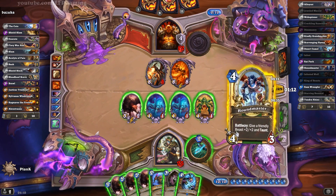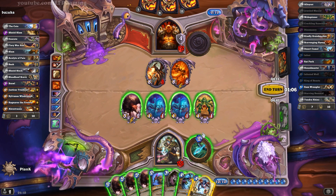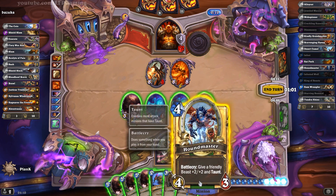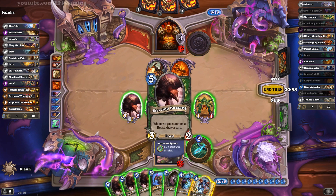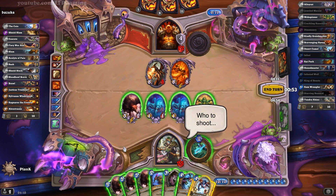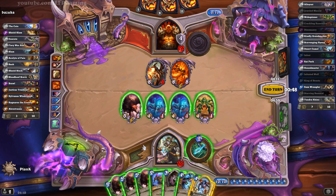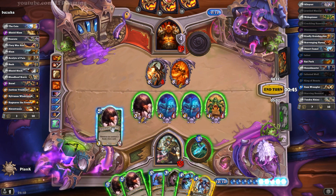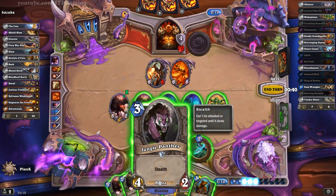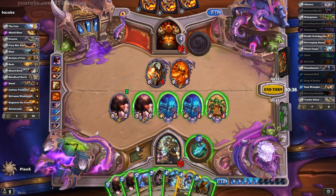Holy shit, the guy got very lucky there. I don't think we have lethal right now. We will probably use the Dynomancy to turn this guy into a seven-one, but that means one of these guys is going to stay alive. I think we will keep Ragnaros alive — we don't really have an alternative. So we will do that and play the Jungle Panther.